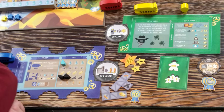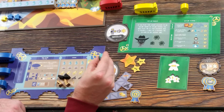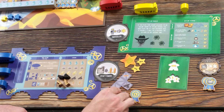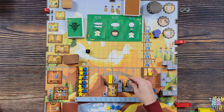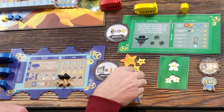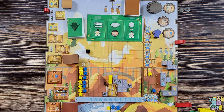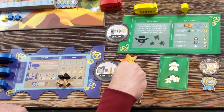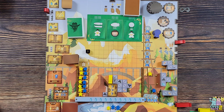Anytime I build I get two whistles, which is great. I spend a water and build a workshop getting two more whistles. I place it and get one, two, three points there. I put back two ones and take a five, so I'm at 15 points. That's all for now - over to my opponent.